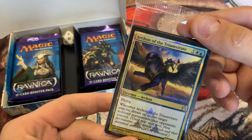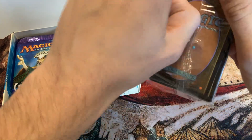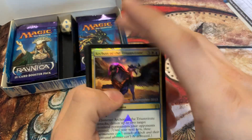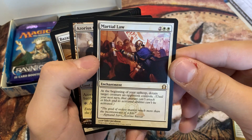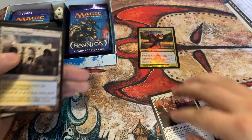And here is our Seated Promo Pack. Looking at an Archon of the Triumvirate — definitely pulled this card before, I think I already have a few of these. We'll scroll through this here. Oh, you do get another rare. So we have a Martial Law. That card could be seeing some play in Commander or something.